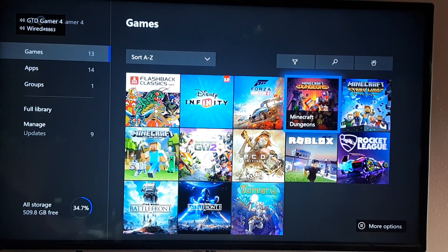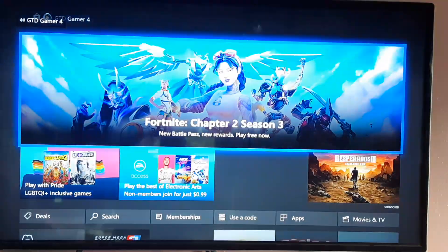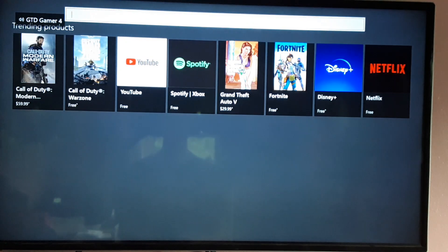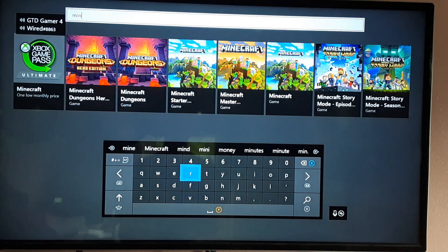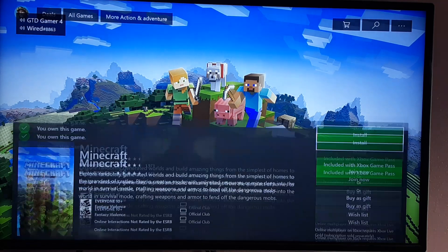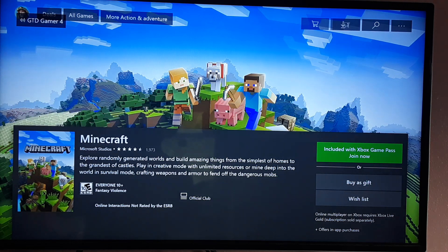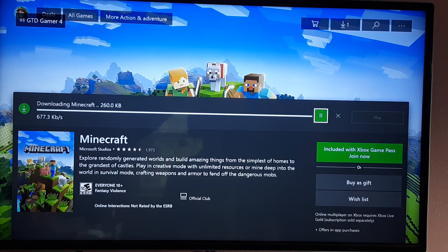Alright guys, Minecraft just uninstalled. Now you want to go to the store and redownload Minecraft. When I do this, you'll see that everything will be saved. You have to download this Minecraft — not any of the other versions. This is the Minecraft you want to get, so then you click install.